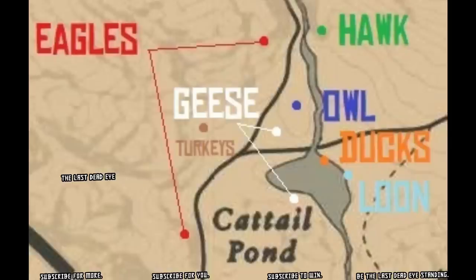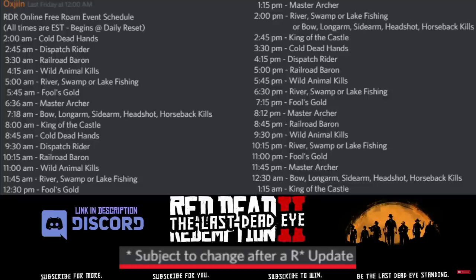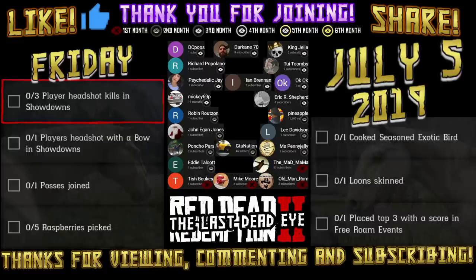If you still need your loon, you can go up to Cattail Pond where there is a static loon spawn as well. Those loons are only going to be found during the daytime, so don't waste your time looking for them at night. As for pelicans, they are only going to show up during sunny daylight hours — if it's storming or overcast you're going to have a lot of trouble finding one.